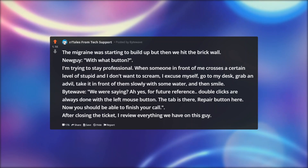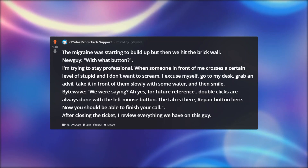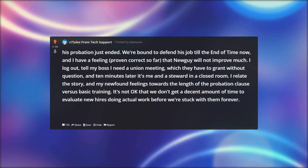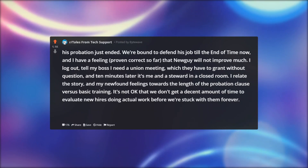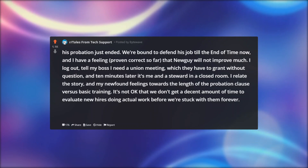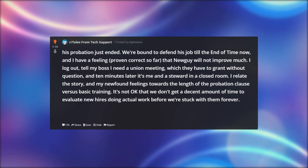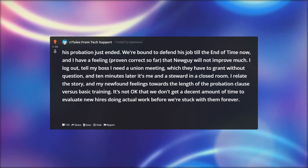After closing the ticket, I review everything we have on this guy. His probation just ended — we're bound to defend his job till the end of time now. I have a feeling, proven correct so far, that new guy will not improve much. I log out, tell my boss I need a union meeting — which they have to grant without question — and ten minutes later it's me and a steward in a closed room.